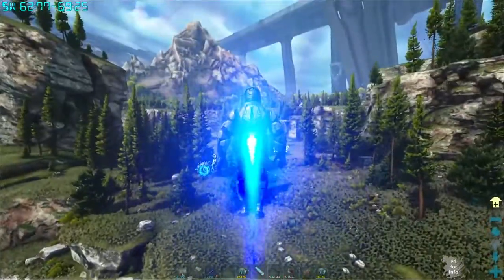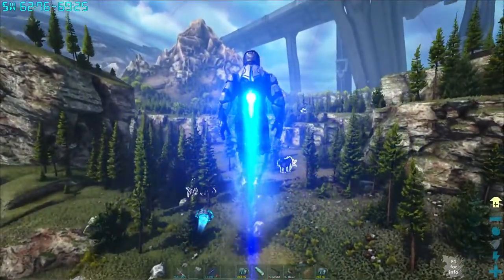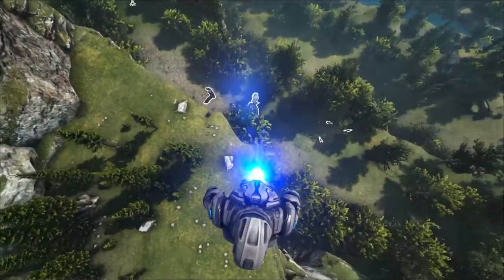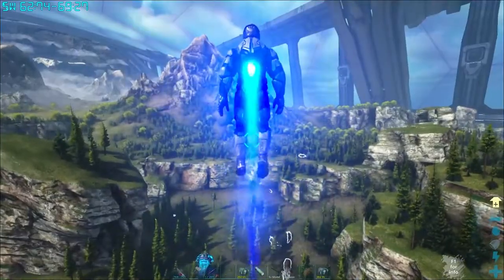If you do want to fly, you just hold space bar and space bar will enable your jet pack to actually allow you to go higher up. You'll see the jet pack flame is a lot bigger than the hover flame, and that's how you know you're flying.